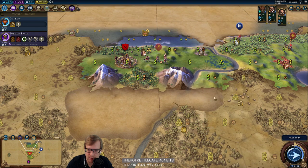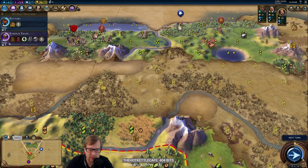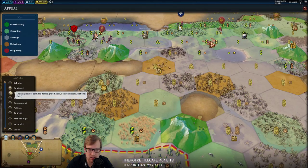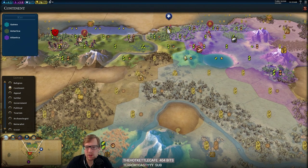America is exploring — make sure we're not missing out on an obvious goody hut that he's just going to grab from us. Nice city up there. What continent's it on? Bummer. Could just settle it here, I suppose.